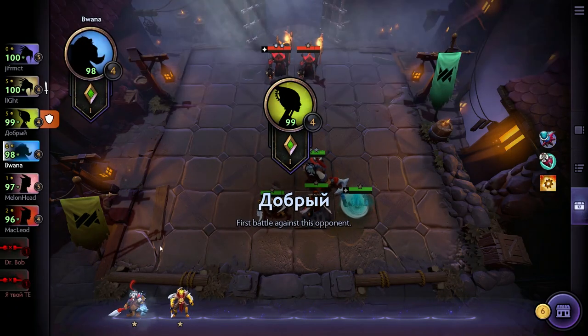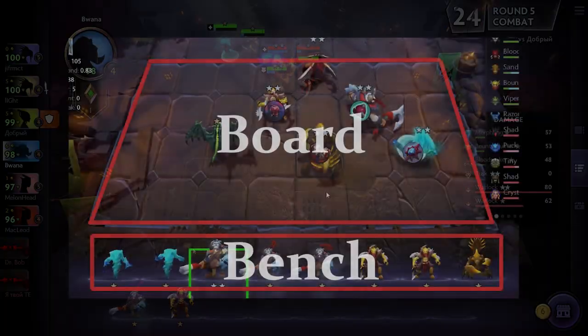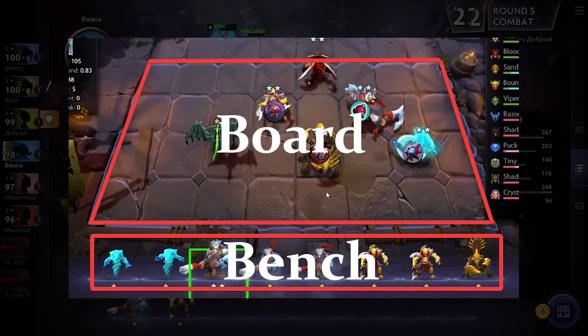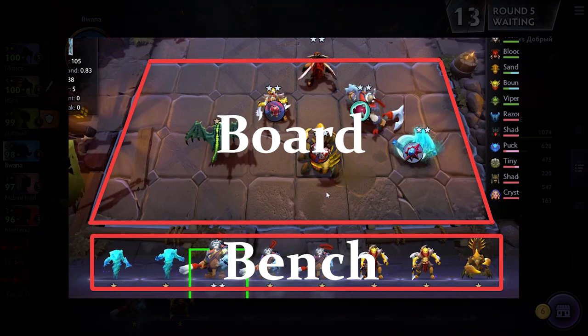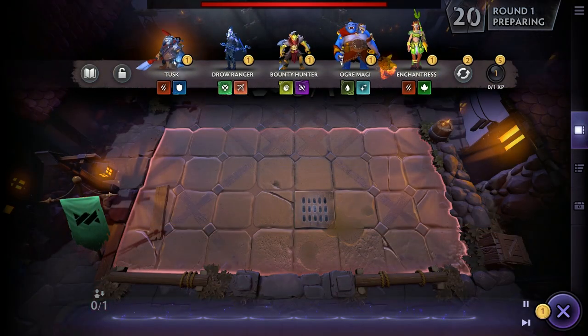The goal of this video is to get you playing and give you the basics so you can get started. The first thing I want to talk about is the board and the bench. These are two areas you're going to be manipulating quite often. The board is where you'll place your units that you buy from the store — these are the units that are going to automatically fight for you. Auto Chess games are automatic fighters; you don't do anything yourself when it comes to fighting.